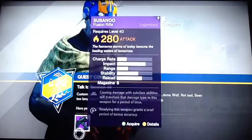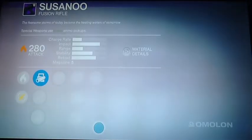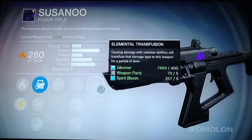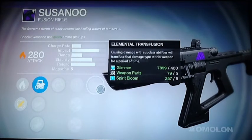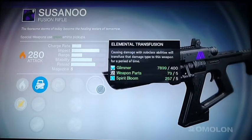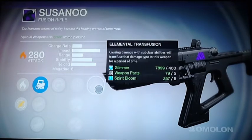So, let's check out what I got. I'm actually here at Banshee 44 now. I got the Susano, which has a very cool perk actually — Elemental Transfusion. Causing damage with subclass abilities will transfuse that damage type to this weapon for a period of time. That is very, very cool.